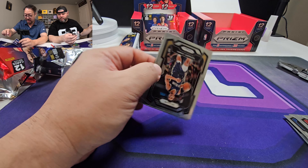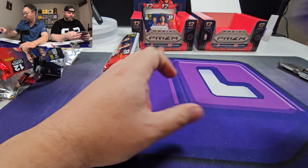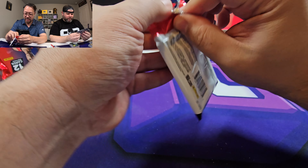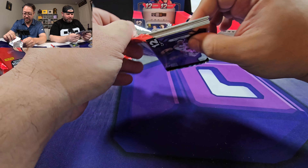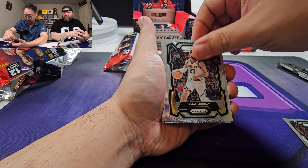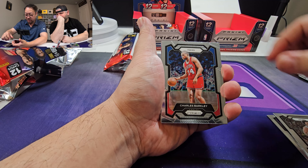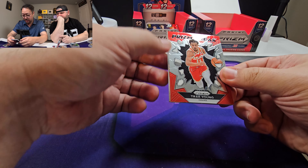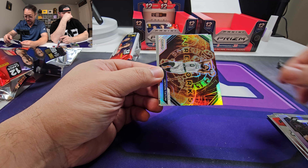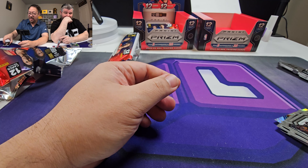DeAndre Hunter. Herbert Jones. Wow. One Wimby. Four rookie autos. Two silver, two base. For nine hundred bucks, of no one. Cowboy Pope. Jamal Murray - your boy A.D. Jalen Clark. Charles Barkley, very young. Prism Break. Jamal Murray. Jason Tatum. Moses Moody. RJ Barrett.